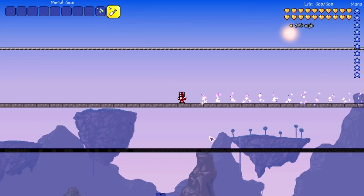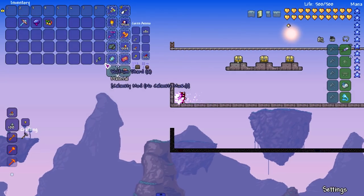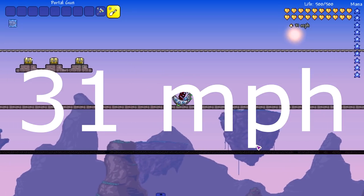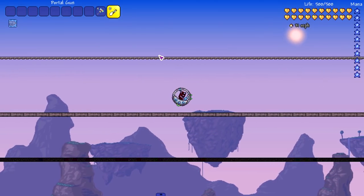The final vanilla mount is the Drill Containment Unit, and it hits 31 miles per hour. Given that its main purpose is just to break blocks, that's not bad at all.